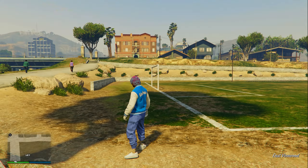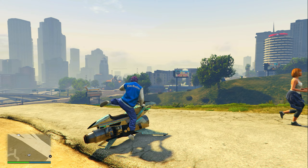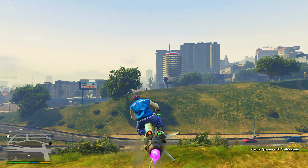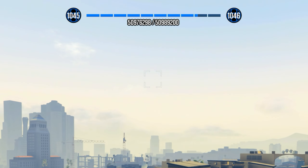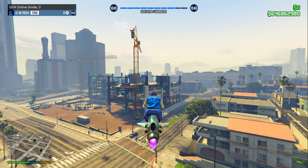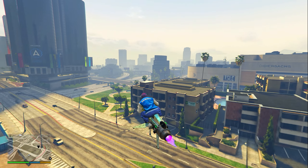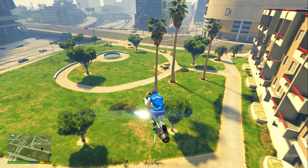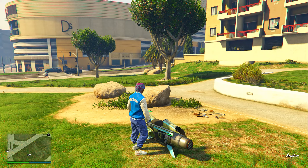Once you fully load into the parachuting job, simply back out. Just like that, you'll notice you don't spawn at the hospital — you actually spawn at the exact same spot where you ate the peyote plant. And as you can see, I got the RP: I was two and a half bars away from the next level, and now I'm only one and a half bars away.